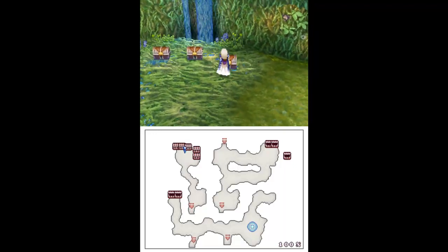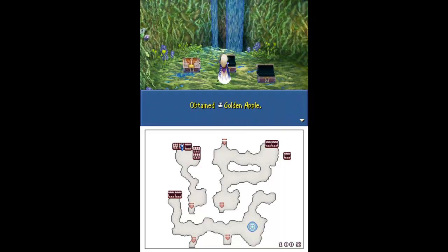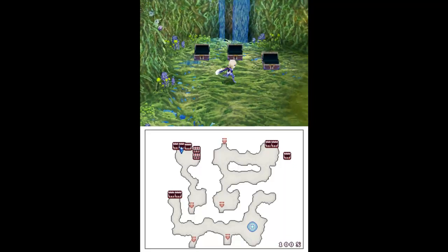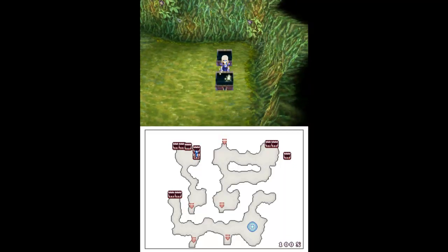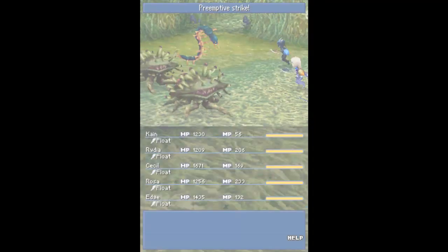Silver apple, alright. We get a salmon drop there. Golden apple. Golden apples actually permanently increase HP by 100, as opposed to 50 that the silver apples give. That's all the treasure in this little area for now.